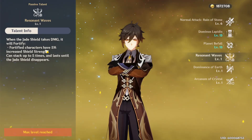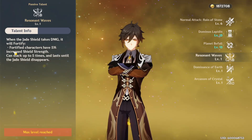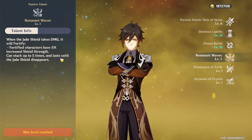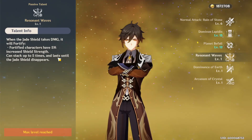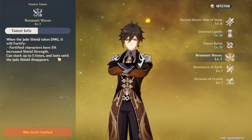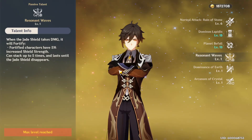His shield has something called Fortification — every time it's attacked or you get hit, it increases shield strength by 5%, up to five times. This works on any character that's out, whether it's Eula or Jean. It doesn't matter because it's a Jade Shield, so on top of already having the strongest shield in the game, it gets even stronger.